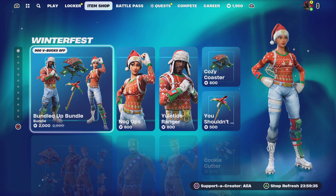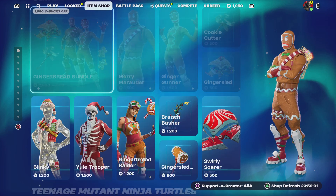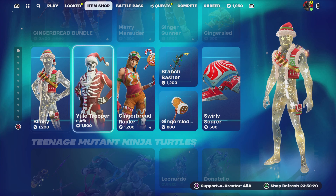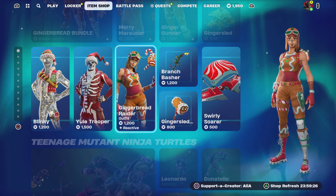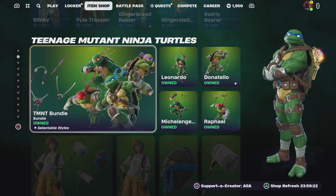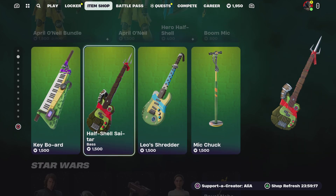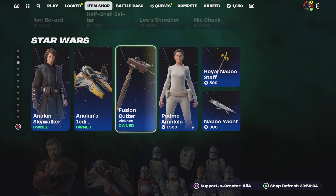Starting us off, we still have the return of some Winterfest items — we've got the Bundled Up bundle, the Gingerbread bundle, the return of Blinky, the Yule Trooper, the Gingerbread Raider, some harvesting tools, and a glider. We still have the TMNT front and center, we still have April O'Neil, and the TMNT Festival instruments. Someone in the comments asked what the instruments do — they're essentially just skins for your instruments.